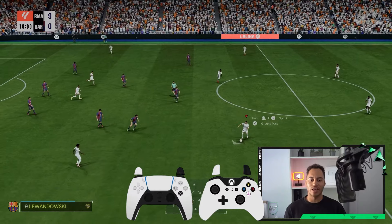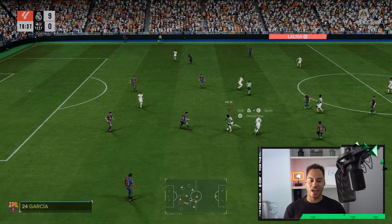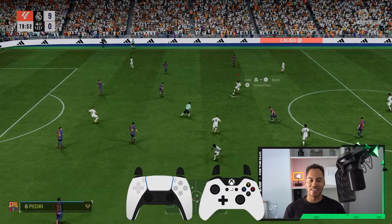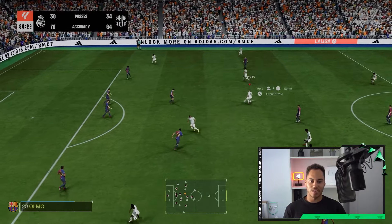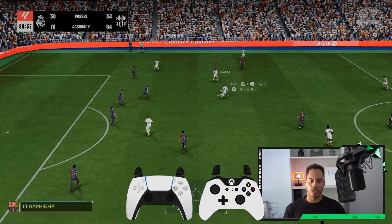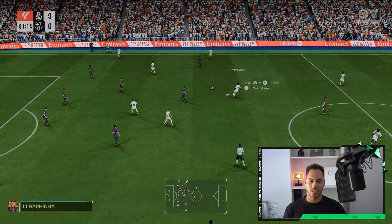All we need to do is hold the left trigger and pass the ball. Depending on the player, if they have a flare trait, you may get a more advanced flare pass. But simply hold the left trigger and pass the ball and we will get our flare pass, as we can see here.